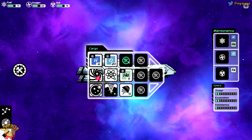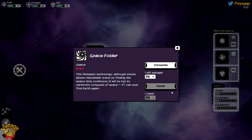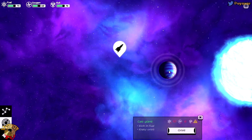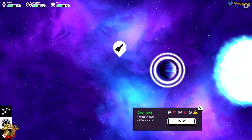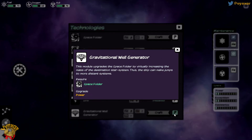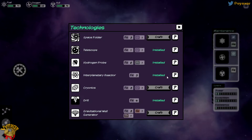I've learned the Gravitational Well Generator. It's good and bad at the same time - I can make new stuff, but I've taken a few hits and I need to repair this if I want to go further. To repair it I need iron, and I don't have any. If I craft this tech, I will be able to jump further, which is going to be very handy. But I need to find a bit of iron first.